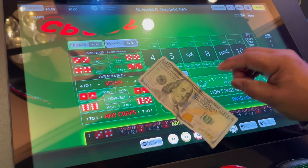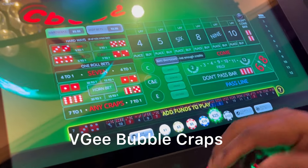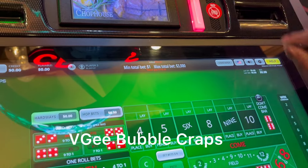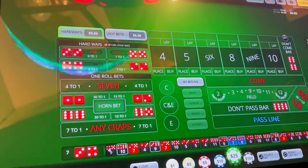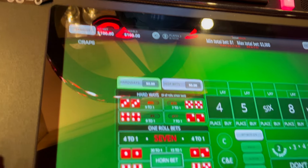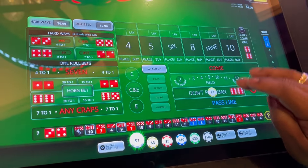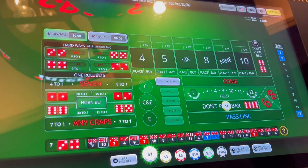Welcome, my VG Bubblecraft family. I have another hundred we're going to throw into the machine and see what we can do here at the Monarch. I'm going to start off with the don't pass line — four dollars on the don't pass. Let's see what happens.